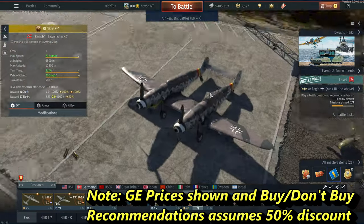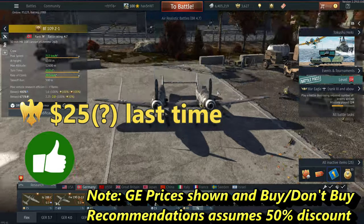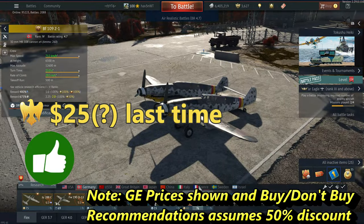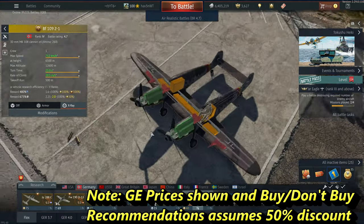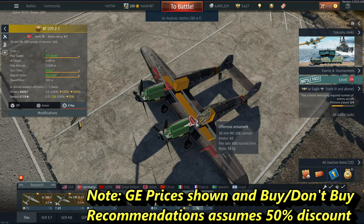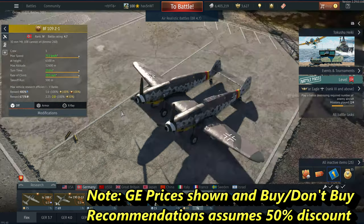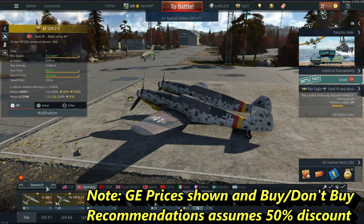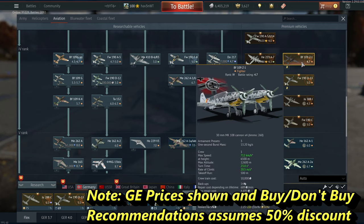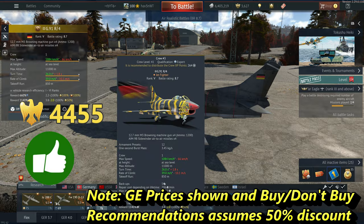The Bf 109 Z-1, aka the Zwilling — this is one of my favorite props in the whole game, it's a strong buy. If it comes up again on sale I'd grab it; it's a super funny-looking, super fast-climbing, and very fast at altitude plane. It's got low ammo capacity and low-velocity cannons, but when they hit, they hit. This is basically the German F-82. I play it every time I get a bomber kill task and I love it every single time.